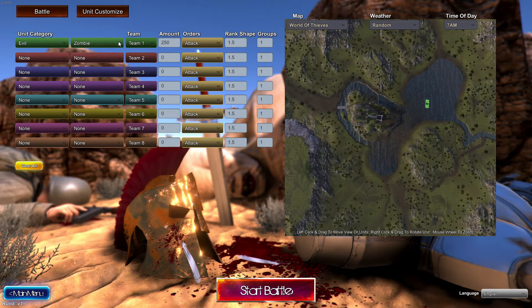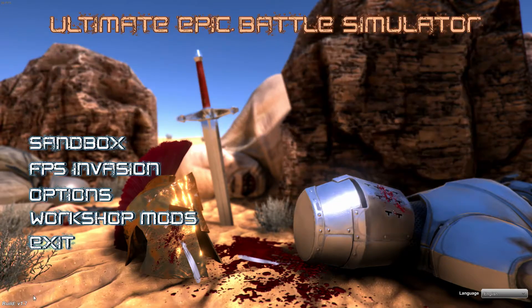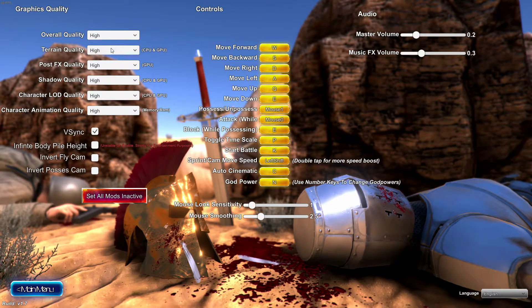Evil zombies. Skeleton warrior, runner zombie. But first things first, we go to options and I select Medium for the overall quality. And I do two things: I will add two species of zombies into one team.